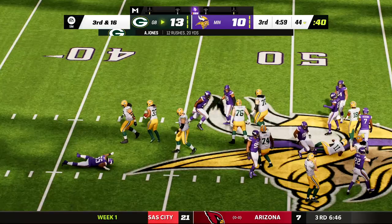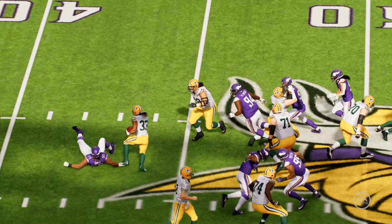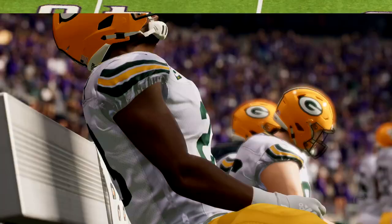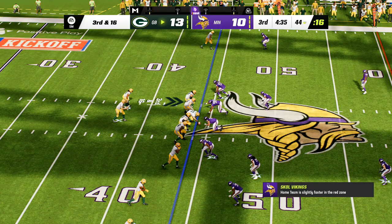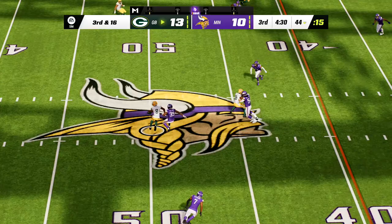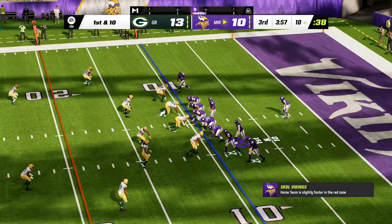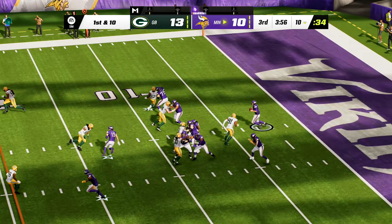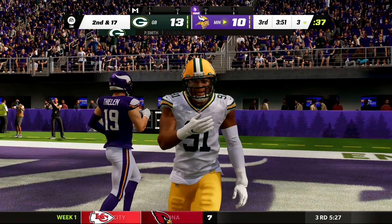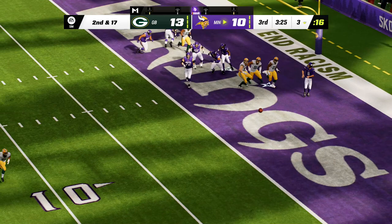There was a Madden glitch — he literally had a broken tackle animation but they ruled him down, or forward progress stopped, which neither was really true. But it's third and 16. Rodgers from the pocket, got his man, but still not enough — fourth down. Cousins is sacked back inside the five. You still got to worry about this offensive line — there are some players I like long term, but right now, are they good enough? Cousins gets it outside, he does not take the safety.